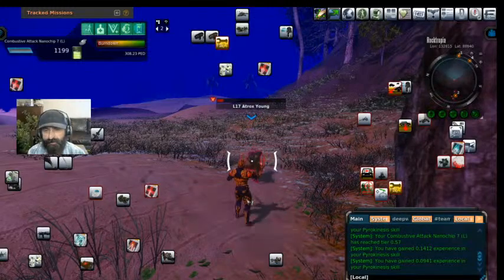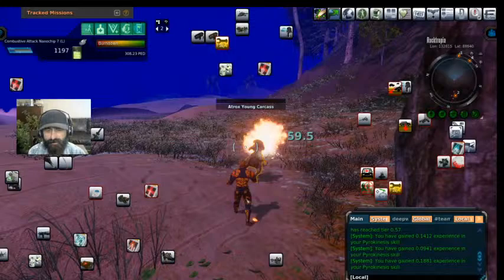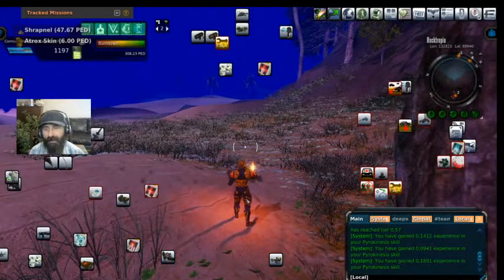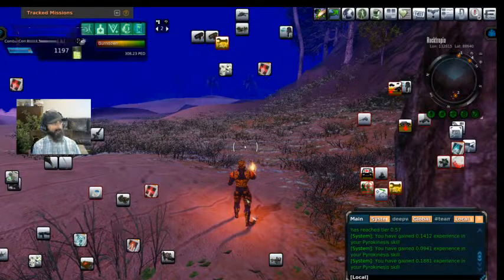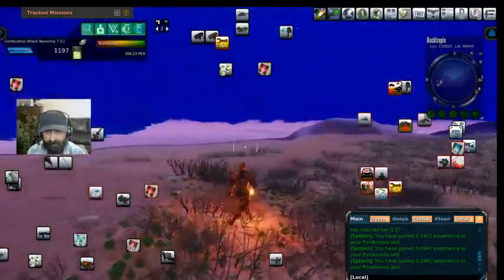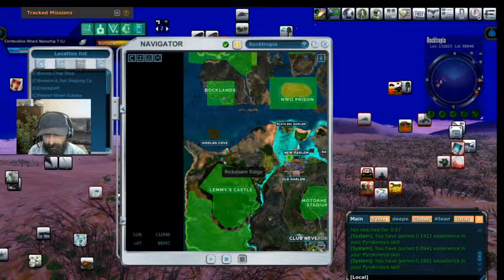Nobody said these guys die fast — in fact they definitely do not. Boom — we've got a global! It's not a massive global, but I'll take it. As you can see, you can hunt Atrox on Rocktopia, get a nice little global, and do it all right here off of the 120 workout mission.